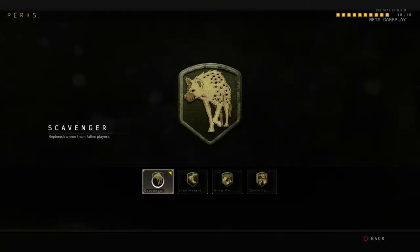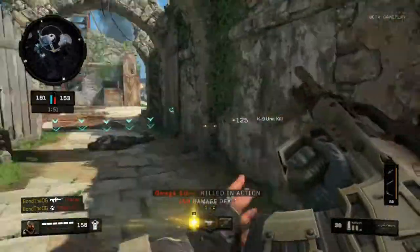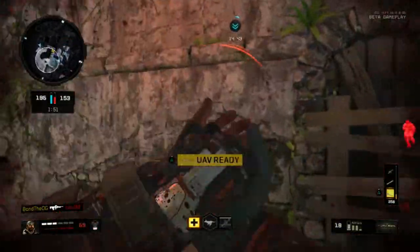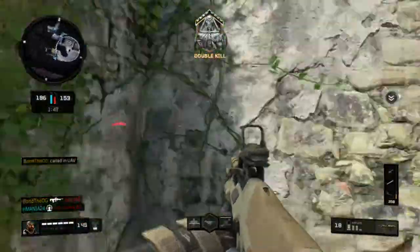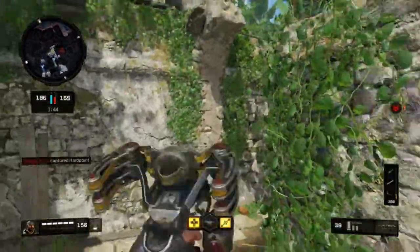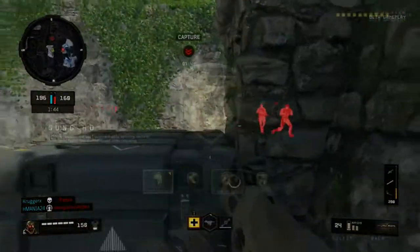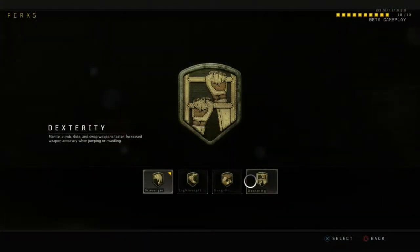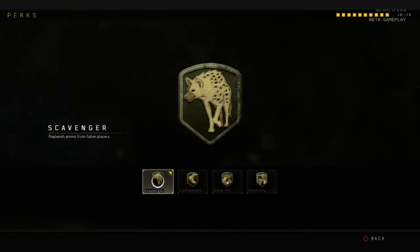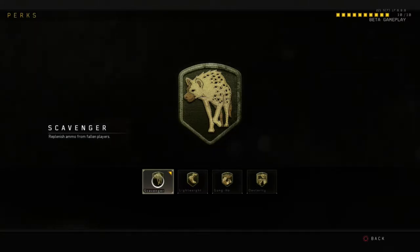I've got Scavenger — as you'll see in this gameplay, I actually run out of ammo after going on an insane kill streak. I was kind of annoyed because I was trying to get 50 kills, and I literally could have got 60 kills if I'd had Scavenger to pick up ammo from dead bodies. It's a classic perk that replenishes ammo from fallen players — I've found it really helpful to keep bullets going.